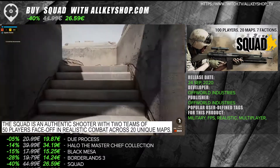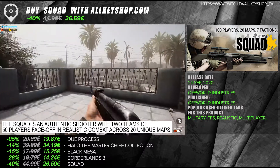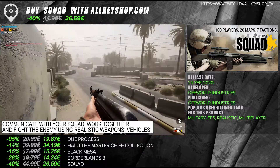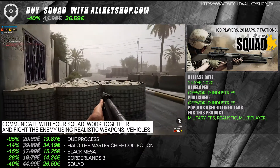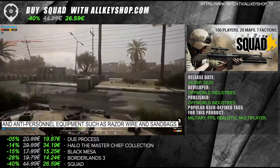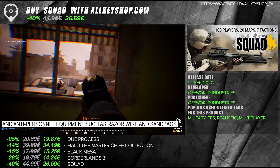Squad is an authentic shooter with two teams of 50 players facing off in realistic combat across 20 unique maps. Communicate with your squad, work together, and fight the enemy using realistic weapons, vehicles, and anti-personnel equipment such as razor wire and sandbags.